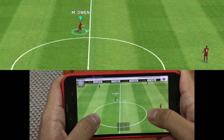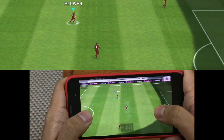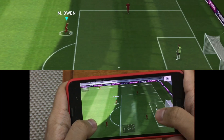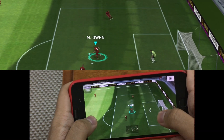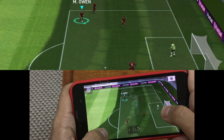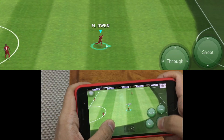Here we have advanced control — it's really easy. Just tap on the right side and swipe in the direction you're facing and the double touch will be activated. First you tap to activate the skill, then swipe in the direction you're facing. So if you are facing this direction, swipe in that direction.